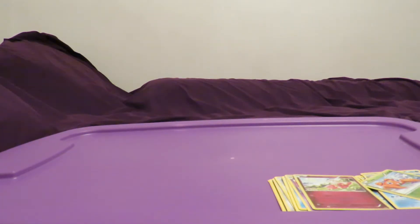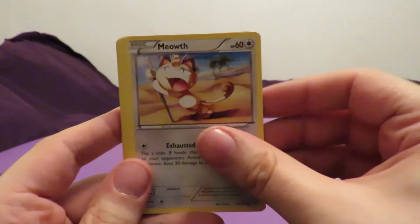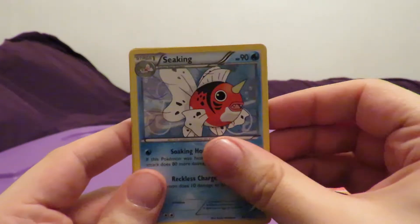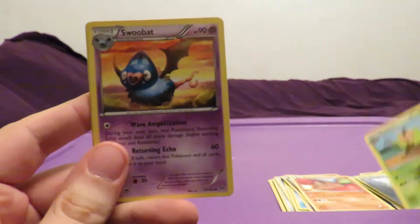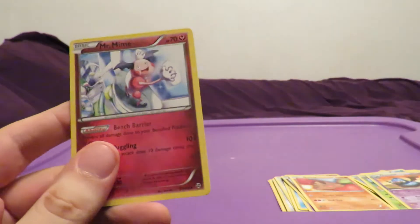Maybe it only counts if they're in the rare slot - maybe Breaks don't count. That could very well be what happens with these. Swinub, Sandshrew, Meowth, Pancham, Fennekin, Snivy, Quilladin, Swoobat, Chesnaught. Ooh, a rare reverse holo. And then the rare is a Mr. Mime non-holo.